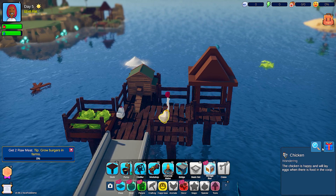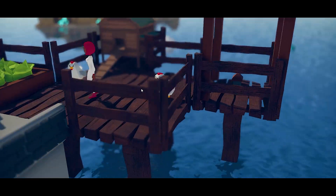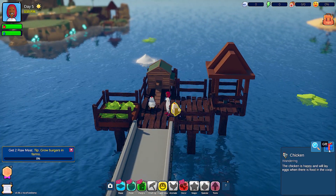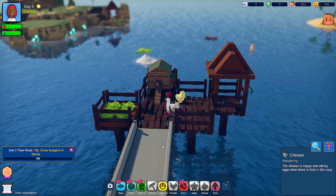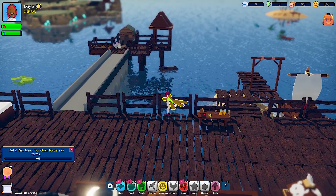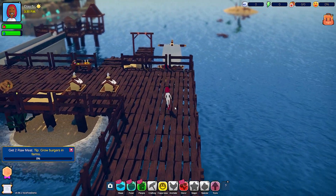This chicken is happy and will lay eggs where there is food in the coop. I can follow that character — and gift. 'The animal is already happy to be with you, it does not need any gifts.' That's sweet. I guess I won't kill you. Don't worry little chickens — I was intent on killing you, but I will instead use you for your eggs, and I will try to make you comfortable while you do that.